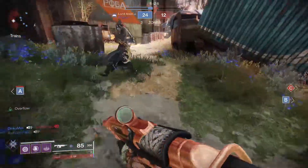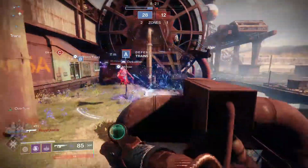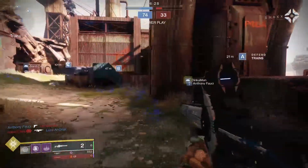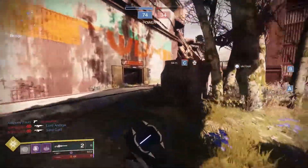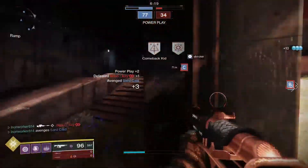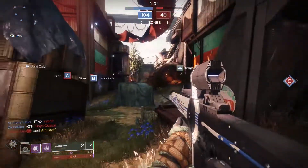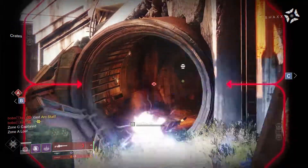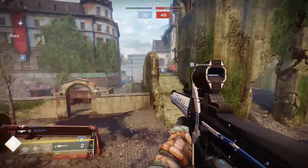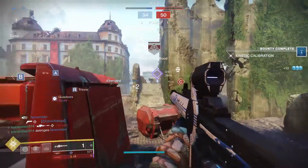You'll also be able to down a guardian in their super by landing a critical hit with Honed Edge times two. While you can one-shot supers with aggressive frame sniper rifles, Izanagi's is the only adaptive frame sniper rifle capable of doing this. Also, the scope has a little less zoom than other adaptive frame snipers, letting you see a bigger chunk of the playing field. Checking the hidden stats on light.gg, aim assist comes in at a solid 62 — and you can throw on a sniper rifle targeting mod to boost that further. All in all, Izanagi's is a perfectly serviceable sniper rifle for PvP with some very unique characteristics, but with these come some drawbacks.